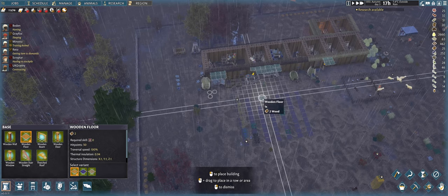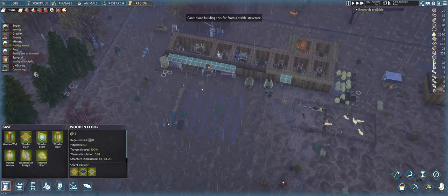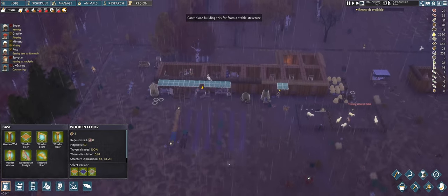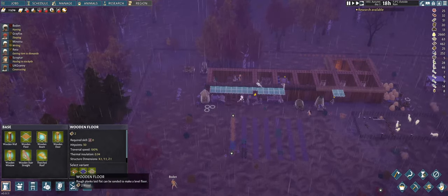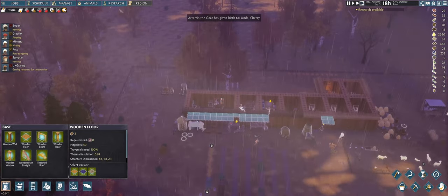Everything is outside, so I'm thinking maybe if I put something up there it might help with production. I picked a wooden floor — I should have done something different.